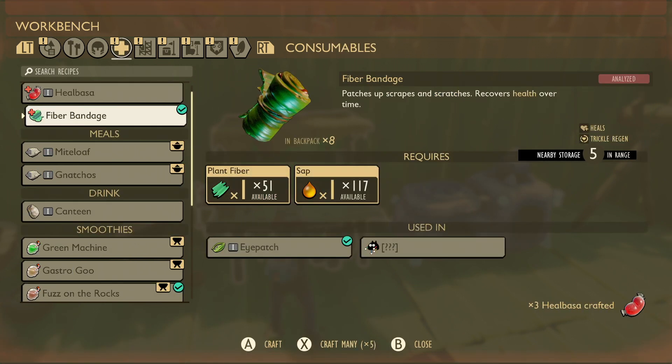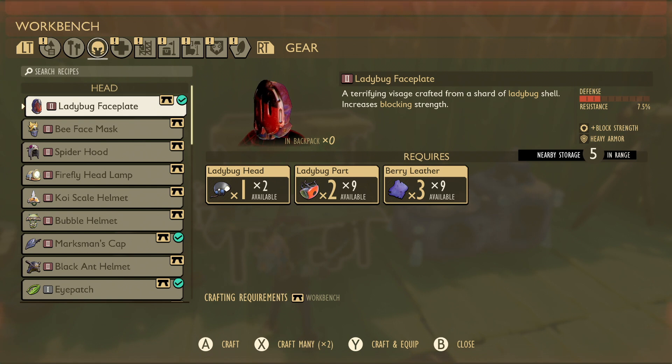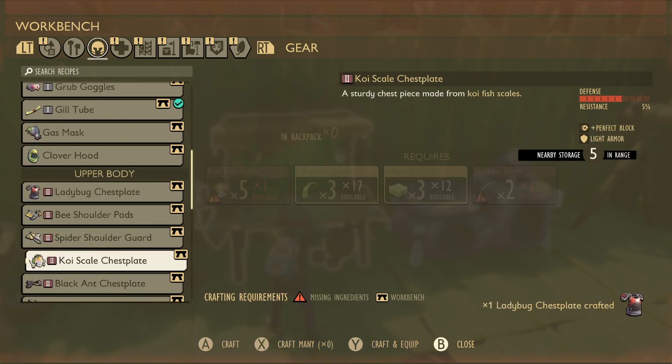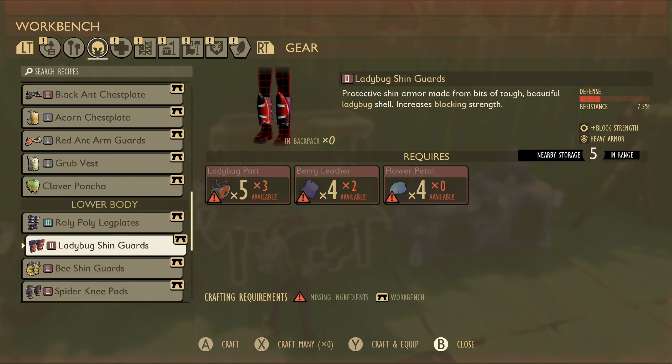I've not been making any healbases - okay, get some of them in. And we can make ladybug armor as well. Oh yeah, let's make the helmet. We'll have that for later. Make the chest piece as well - oh my god, can I make all of it? I need quite a bit more there - two and two and four.